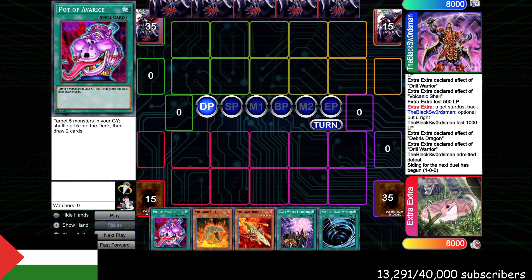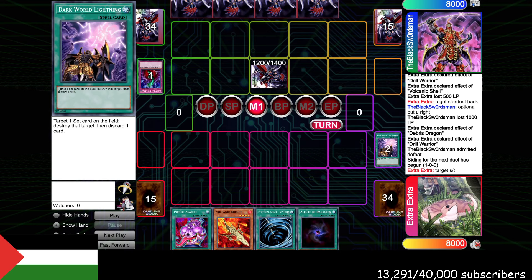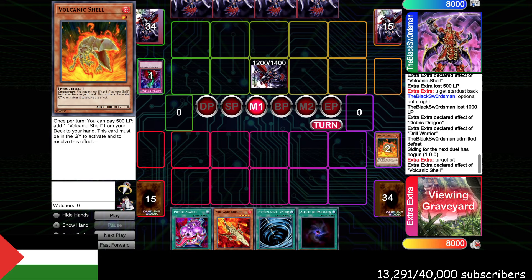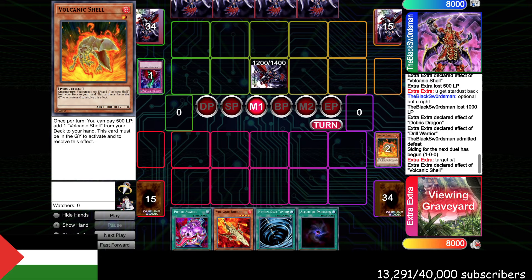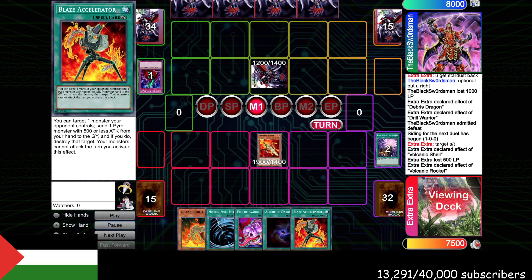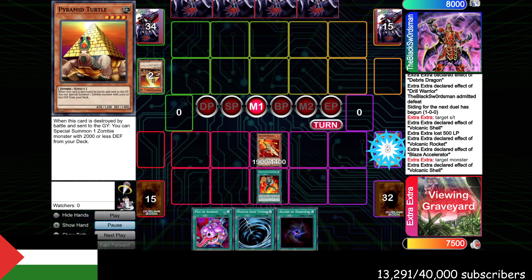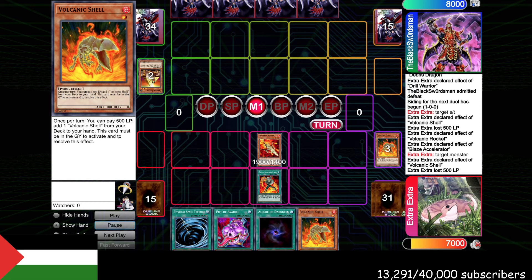I decided to leave in the Avarices, which was pretty stupid. He sets sets and passes. We Dark World Lightning his back row, pitch Shell. The reason I go for Dark World Lightning on the back row is I figure Space Typhoon is a little bit more versatile, but I'm not sure if that's correct — it's possible we might have wanted to save the Dark World Lightning. I pay 500, go grab Shell. I also could have just Normal Summoned Rocket, got Blaze Accelerator, Blaze popped his monster, and not used Dark World Lightning on his back row, saving the Lightning. But I figured this was best because we still had Space Typhoon for further back row. I pay 500, search Shell, and we can't attack because we used the Blaze Accelerator. He's got Book of Life, and now my Avarice is looking terrible.